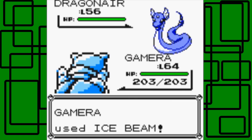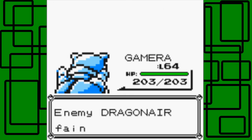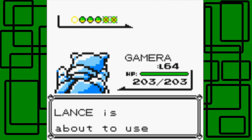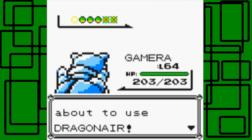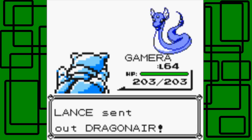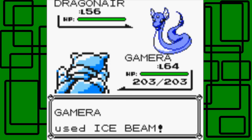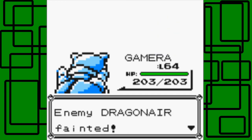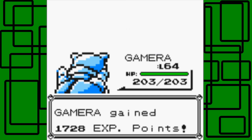Let's go for the Ice Beam. It's level 56, so we're eight levels higher than it. Ice Beam hits, and it takes our hit — awesome. Now he has two Dragonairs and a Dragonite. He also has an Aerodactyl. So he's about to send his second Dragonair in. I'll keep Gamera in — let's use another Ice Beam. This one is also level 56. His two Dragonairs might have different moves — one might have Flamethrower, one might have Thunder Wave, I don't know.